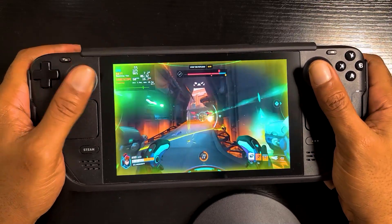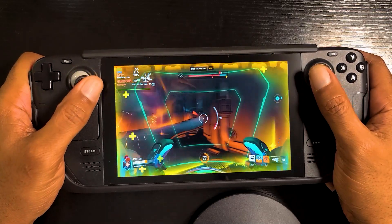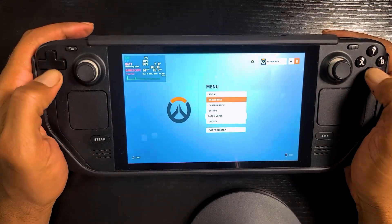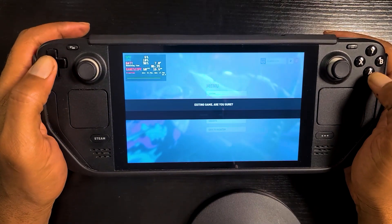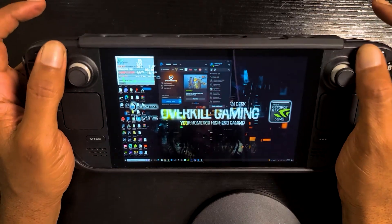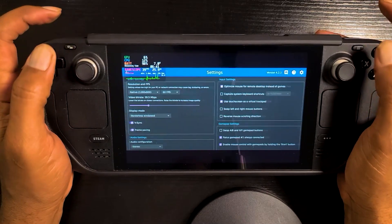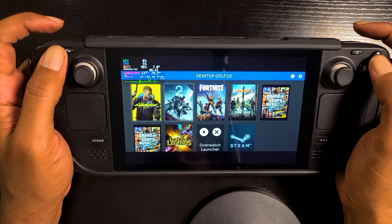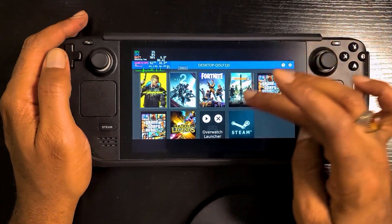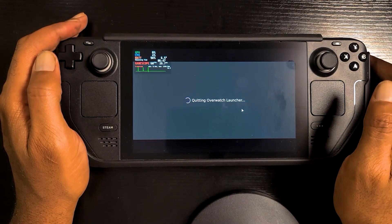I'm going to show you how to exit out and end a session before we end the video. When you're ready to end the game session, just quit the game like you normally would, then press all four of these buttons at the same time — that's how you get out of it. Then just click the X and that's how you quit out of the launcher.